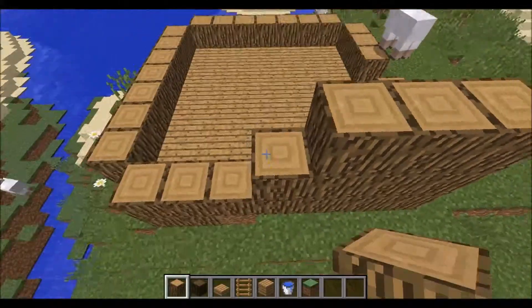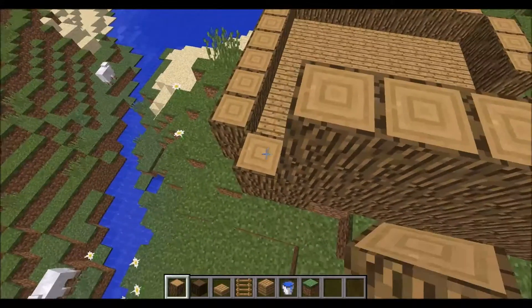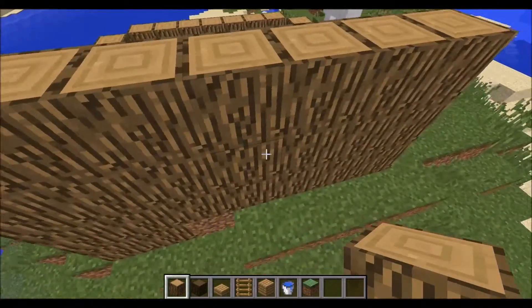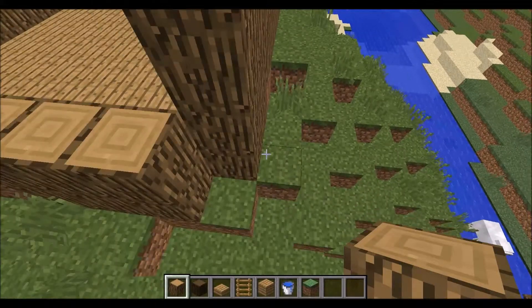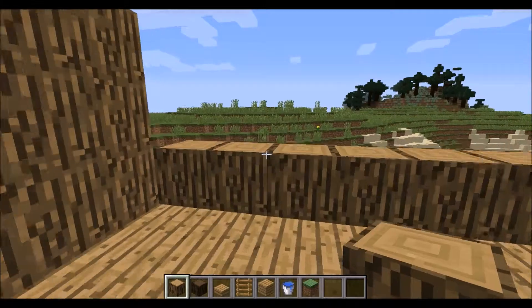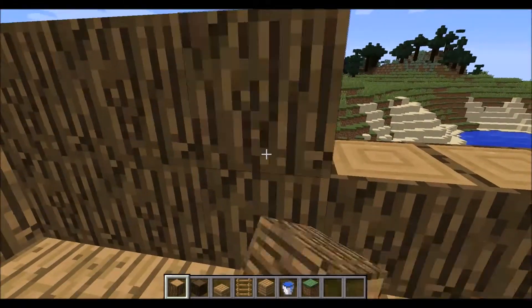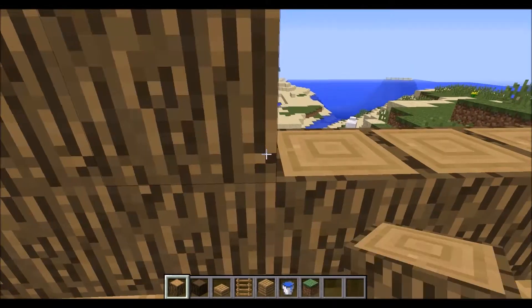They didn't really have windows so much as slits to let light through, and they didn't have that many. So we'll just make one in the middle and make it very small.